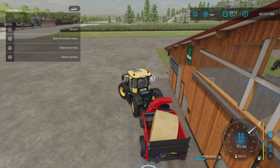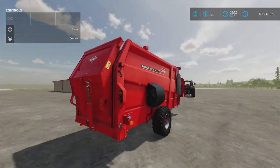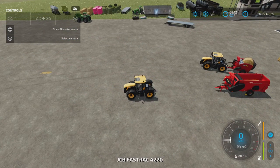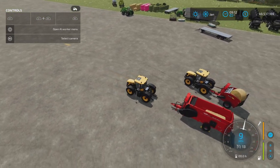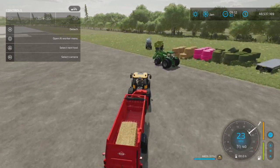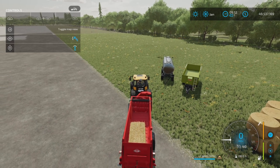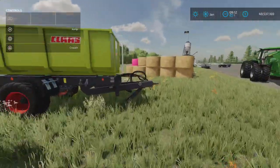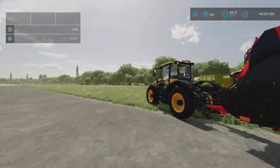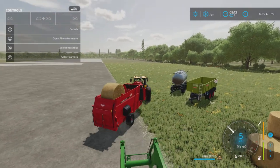Now let's look at square bales. I've got a square bale loaded in the larger blower already, and this one operates very similarly. You can also mix — throw a round bale in there too since it's all straw, it doesn't matter. Then use L1 and right stick up to open the hopper and load the bale in.